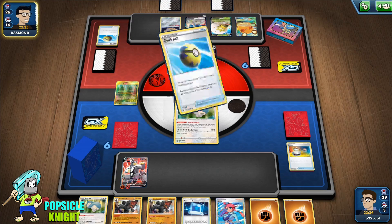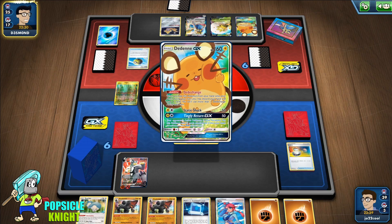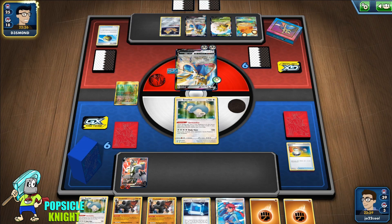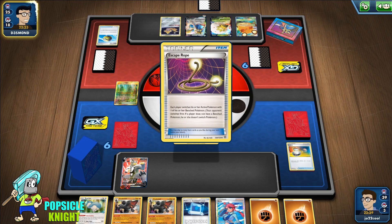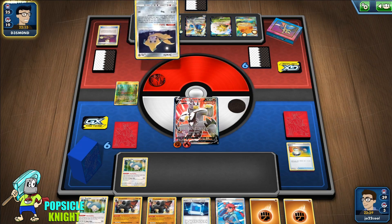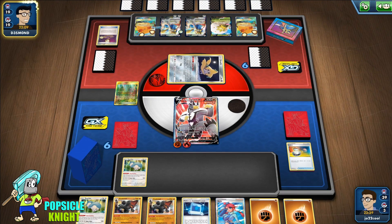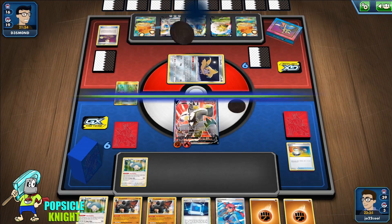Because of the Rusted Sword, they won't be able to retreat as easily — they'll have to hard retreat or use a lot of Switch cards or Escape Rope. They get an energy — Metal Saucer switch, knockout on our Single Strike Urshifu. But it's Intrepid Sword, so we get another turn — which is good. We got an Evolution Incense and can put that in.